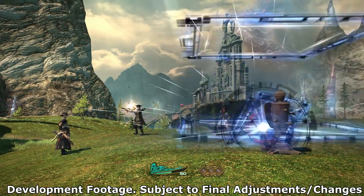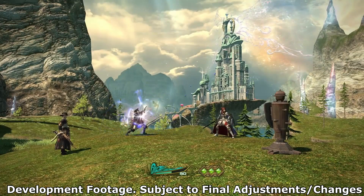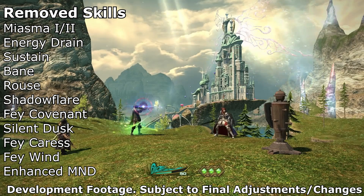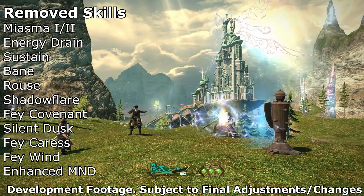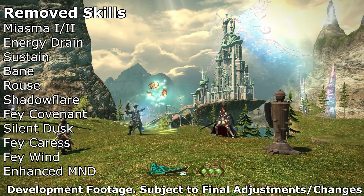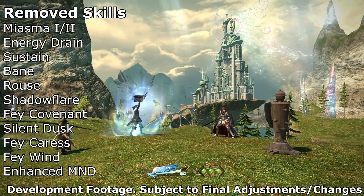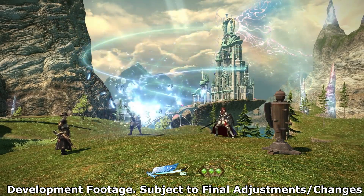Despite that, there's actually a pretty long list of removed skills, which just makes me wow at how many skills Scholar had. Miasma and Miasma 2 are both gone. Energy Drain, Sustain — no longer needed with the pet changes — Bane, Rouse, Shadow Flare, Fey Covenant, Silent Dusk, Fey Caress, Fey Wind, and Enhanced Mind are all gone.